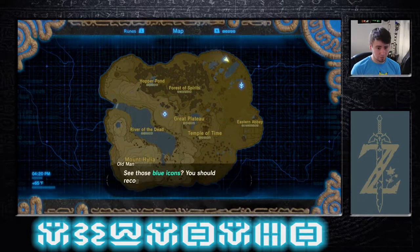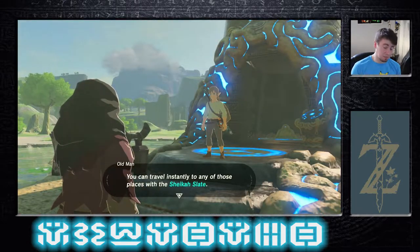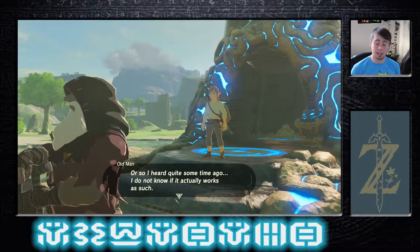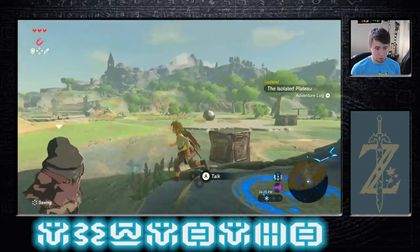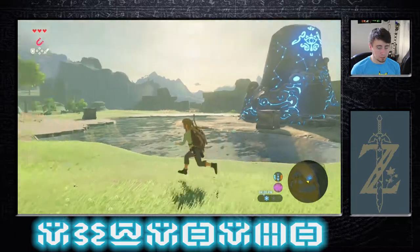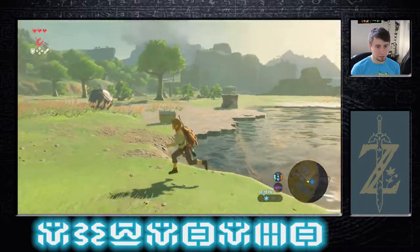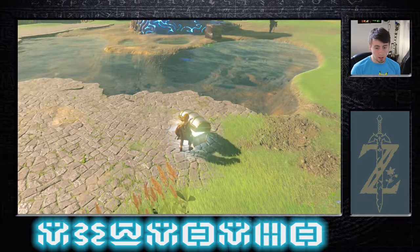Maybe I'm just bad at this game. So it's telling me that the blue icons on my map I can fast travel to, which is really cool — kind of like a Skyrim thing. You do have to activate each point that you use as a fast travel point. This is a fast travel point, and you don't have to complete it to activate its waypoint.